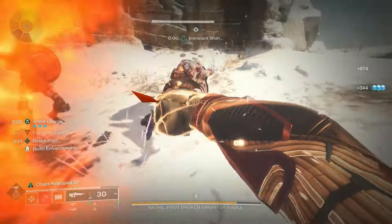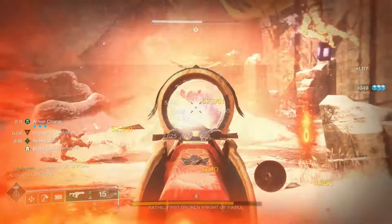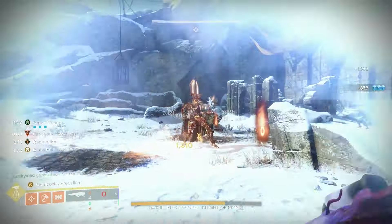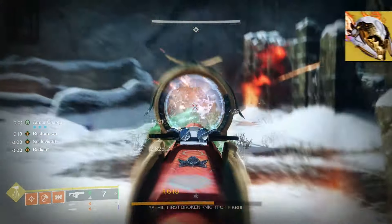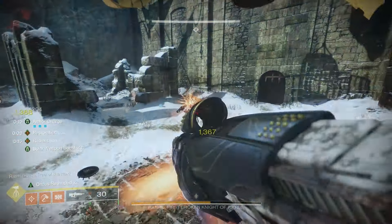We will continuously create Sunspots that will damage and Scorch targets, and we'll have infinite uptime on Radiant for even more weapon damage. For DPS phases, we'll have access to Radiant and weapon surges giving us maximum damage with our weapons, and we can use our super to deal massive damage in those easy-to-die DPS phases. When it comes to the exotic, Synthoseps is the best option, though you could alternatively run Lorely Splendor for extra survivability, but you'll end up with less overall damage.